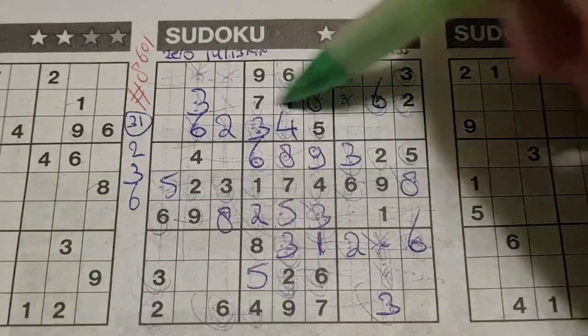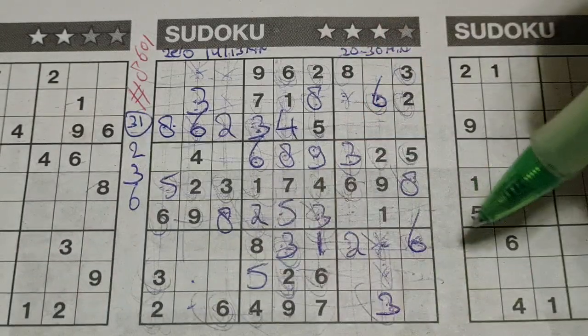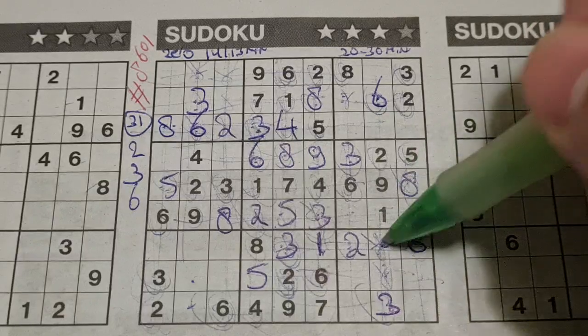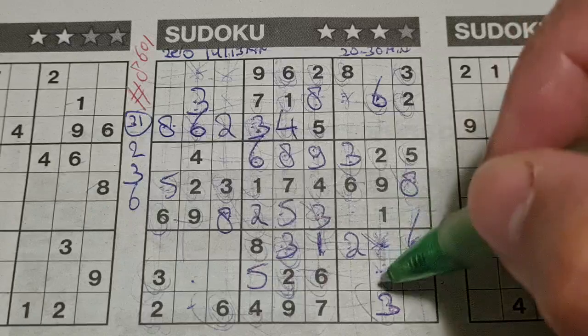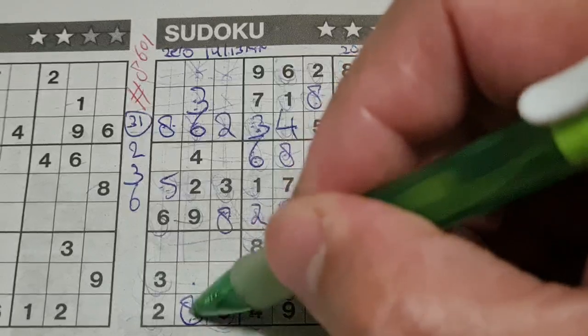How about 8? 8 in this row, 8 in the second row, so the third row — the only place left for the 8 should be there. 8 in this column, 8 in the last column, so the column between — only two places left for the 8: should be here or there. We have 8 in this row, no 8 there — 8 should be there. 8 in this row, 8 in the row below, so the last row — the only place left for the 8 should be there.